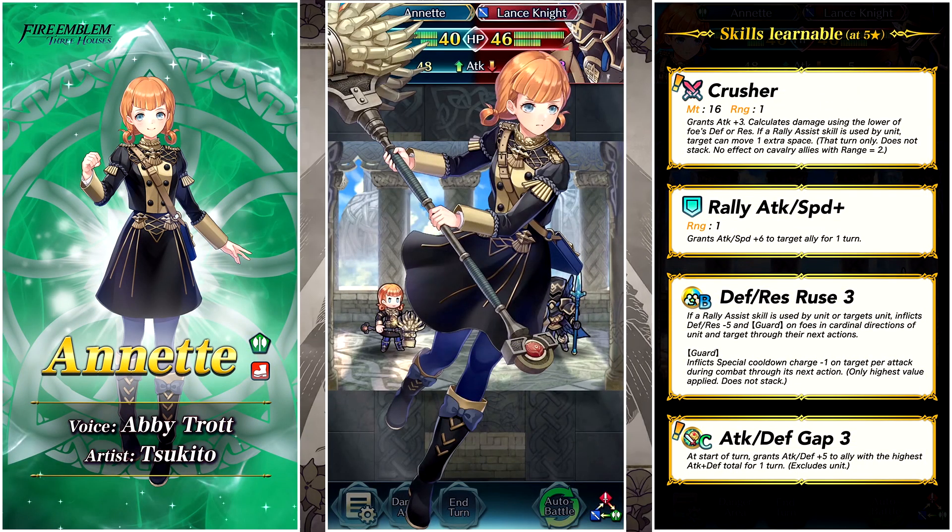Next up we've got Annette. She has Crusher as her weapon — it kind of looks like she's holding a broom, which fits her character from Three Houses. Crusher is an axe weapon; she is an infantry axe unit. It grants Attack +3 and calculates damage using the lower of the foe's Defense or Res — pretty cool, and it plays to her magic-based nature in Three Houses.